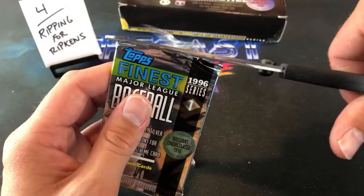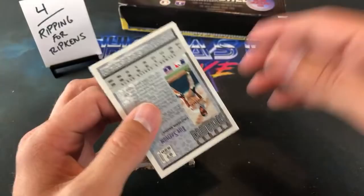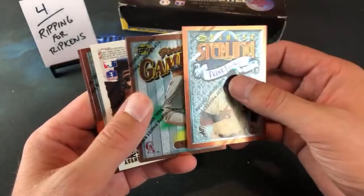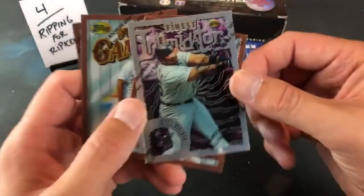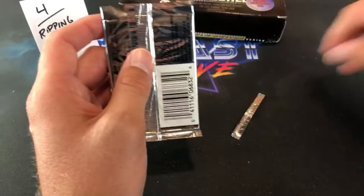Hype says he has that McGwire — that's a cool card, I like that a lot. I'll never forget Denny Nagel's grand slam. Frank Thomas on top — another sign of a good pack hopefully. Mark Langston and Cecil Fielder, silver, Chuck Finley, Eric Karros, and Tim Salmon — not too bad of a name there. Cecil Fielder will more than likely never make the Hall of Fame but still had a decent career.